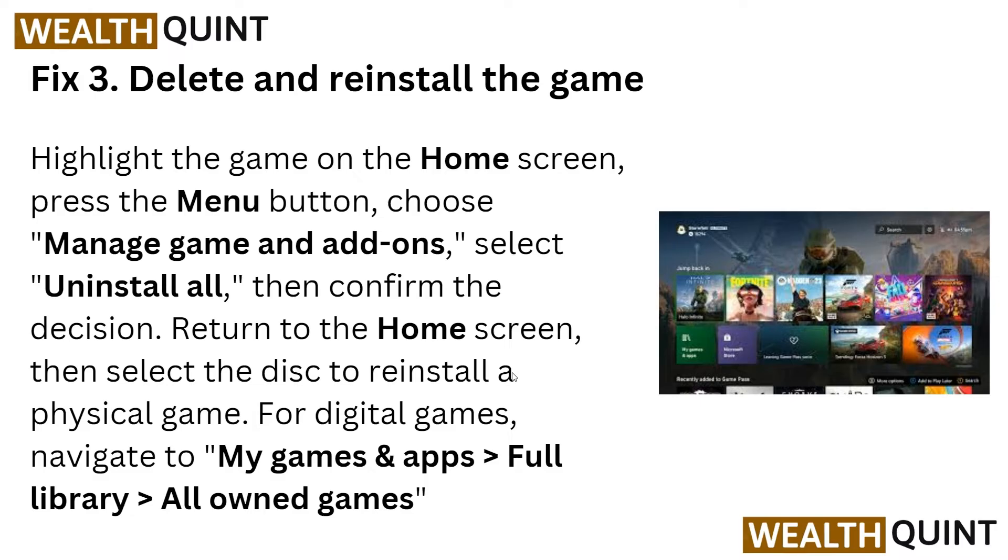You can also directly reinstall the game. Highlight the game on the home screen, then press the menu button and choose Manage Game. Select Install All, then confirm the decision. Return to the home screen and select the disc to reinstall a physical game. For a digital game, navigate to My Games and Apps, then Library or Owned Games.